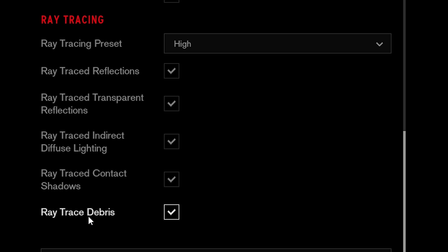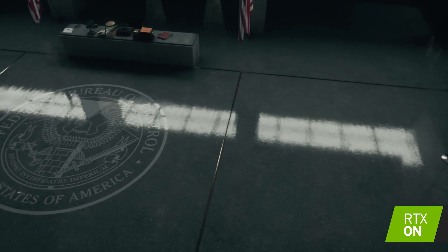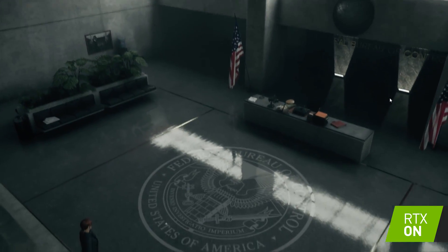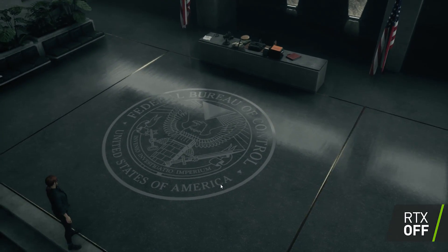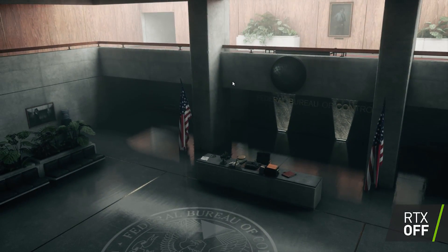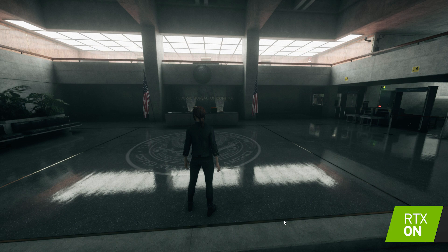We're going to run through a couple of different examples in the game. The first one is at the entrance level. With all ray tracing elements set to high details, you can see that we can actually identify objects in the reflections themselves, especially on the ground on this marble floor. We can identify the different light sources as well as ambient light sources when there are multiple sources of light coming throughout the environment. We can also see a greater level of texture detail on the reflective surfaces.